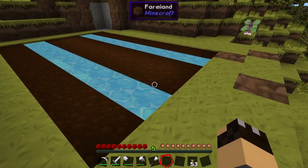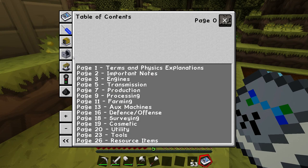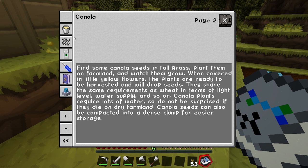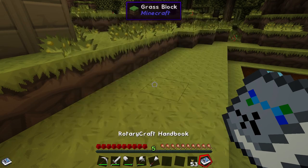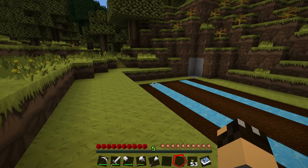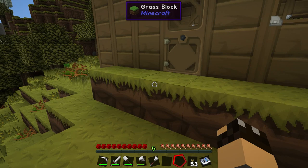I've made some farmland here but haven't planted anything yet. I was having a quick look through the Rotarycraft handbook, and under important notes it mentions lubricant, which is needed for all the gearboxes and transmission. In order to make the lubricant we need canola seeds, and it says canola seeds can be found in tall grass. I'm not sure if I've got any at the moment. Also worth noting — the actual recording date here is the 24th of December, it's Christmas Eve.